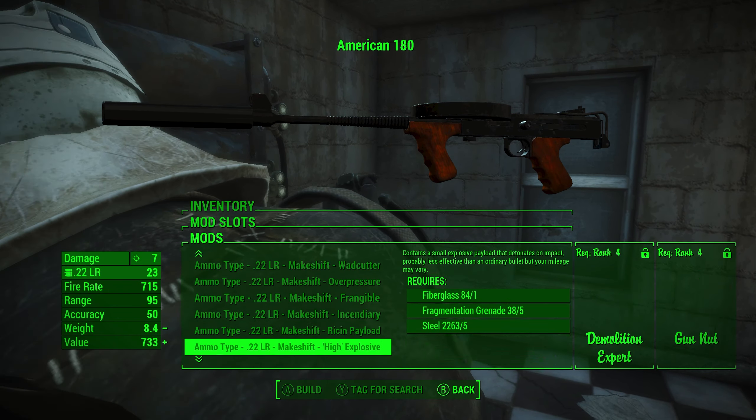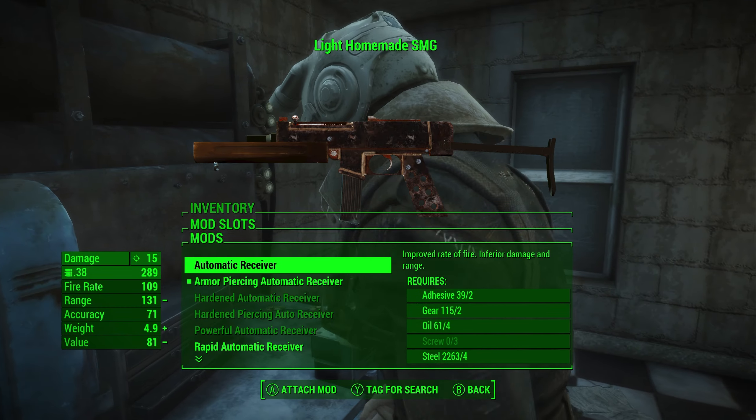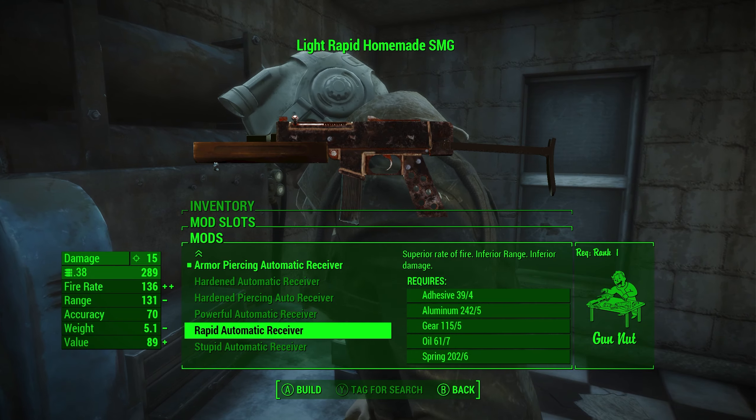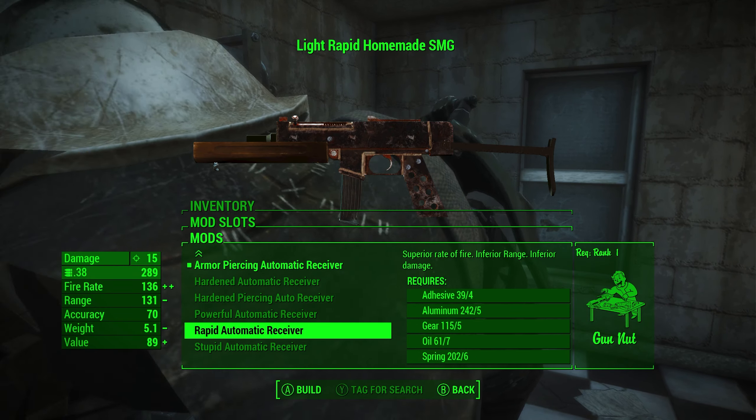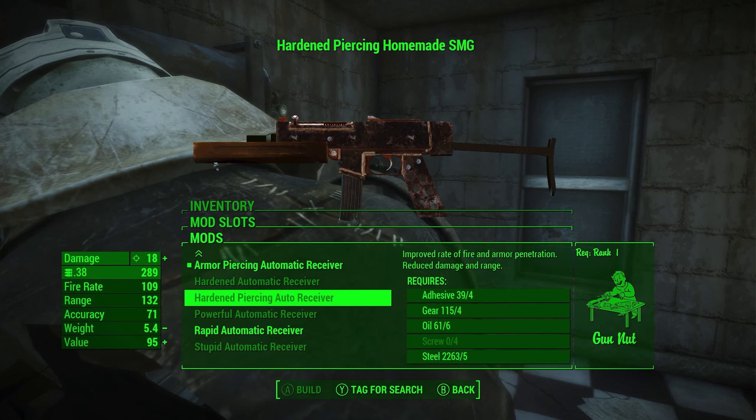The stand — I already upgraded you, so let's get rid of you here. I upgraded this as much as I could. Now the homemade SMD — rapid automatic. I don't know if armor piercing is technically better, but I have to guess that this is better.